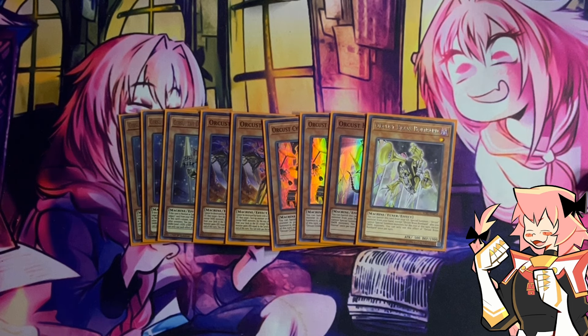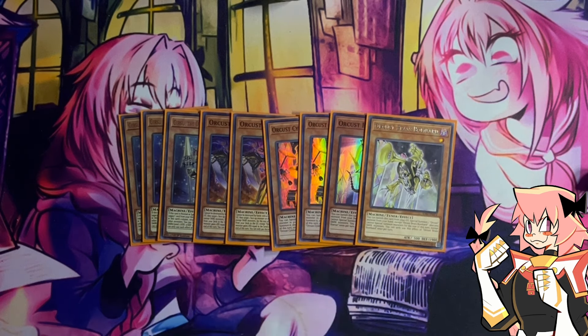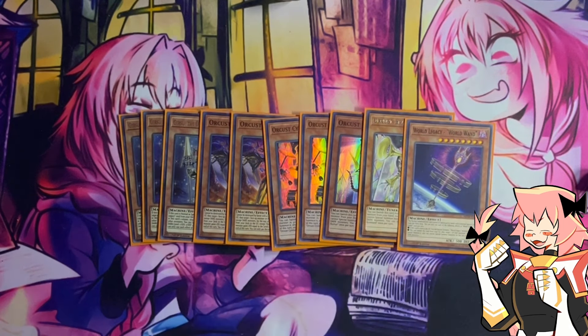We're going to test it out, and next time I do a profile you'll see if it stays in or not. Then lastly, we are on one World Wand. I attempted to buff this up; however, it is a brick since we can't normal summon it, and it's not an Orcist in hand so you can't summon it off of Brass. That's it for our Orcist monsters.